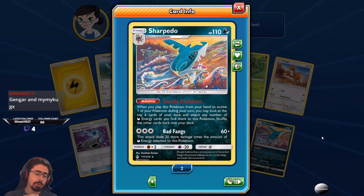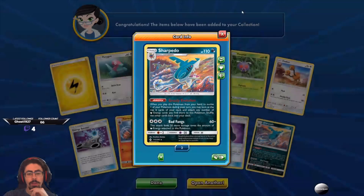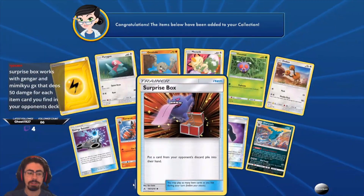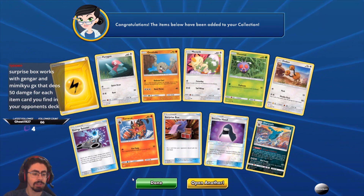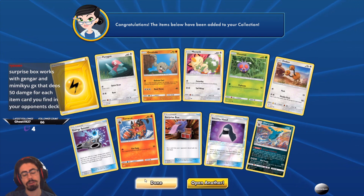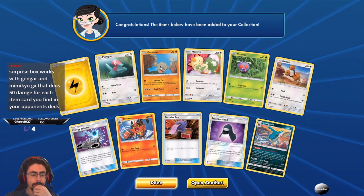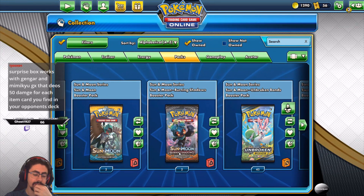JohnnyQuest says Gengar and Mimikyu GX — Surprise Box works with Gengar and Mimikyu GX! That does 50 damage for each item card you find in your opponent's deck. Oh right, okay — yeah that makes sense then. I never could put that connection together. Thanks so much JohnnyQuest — that makes sense.